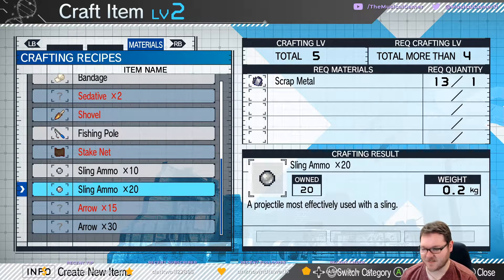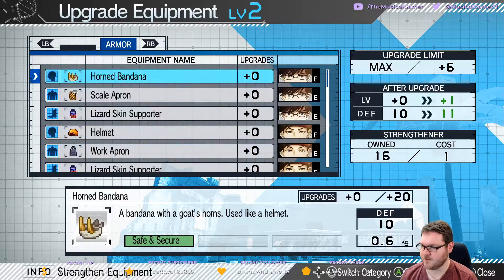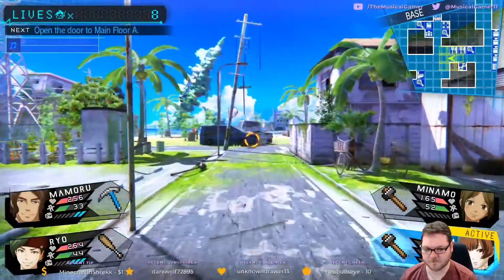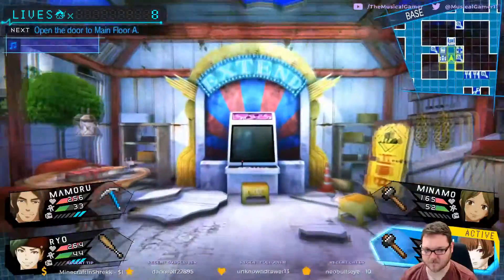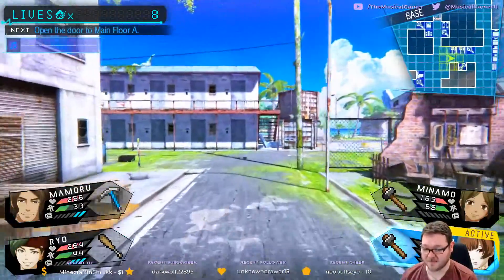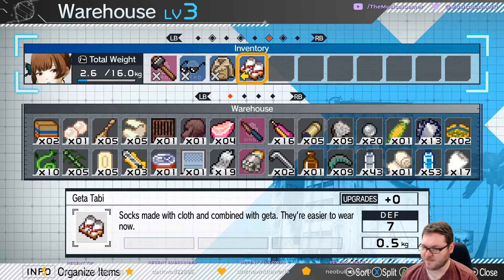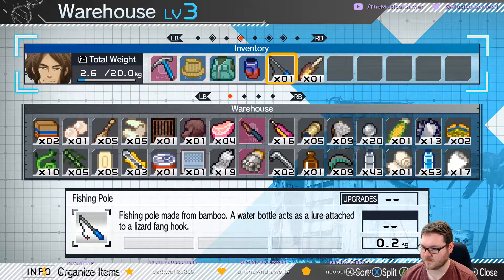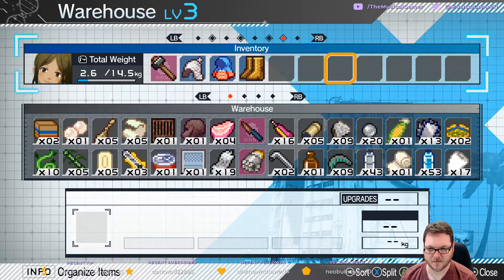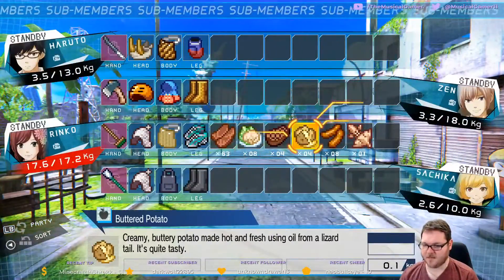We need more than six - in order to make arrows, gotcha. I don't want to be using strengtheners especially when we're upgrading stuff relatively frequently. We'll use the shovel for now - the shovel can go away, we'll hold on to the fishing pole.